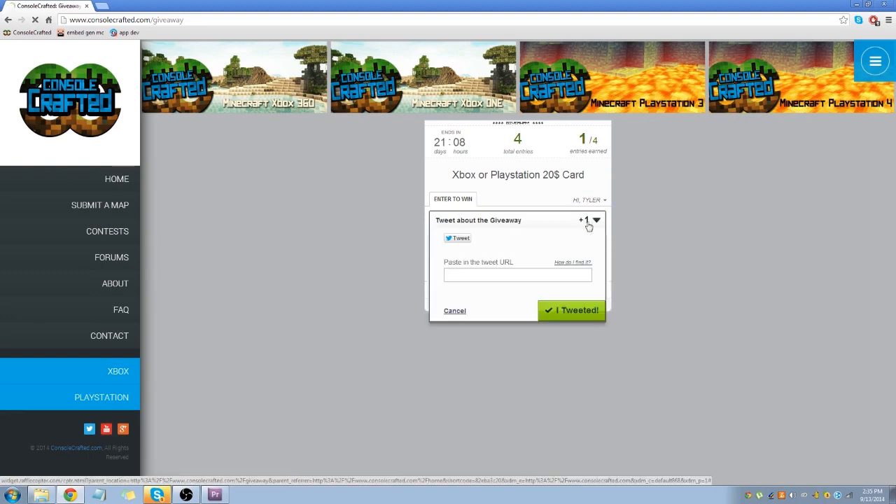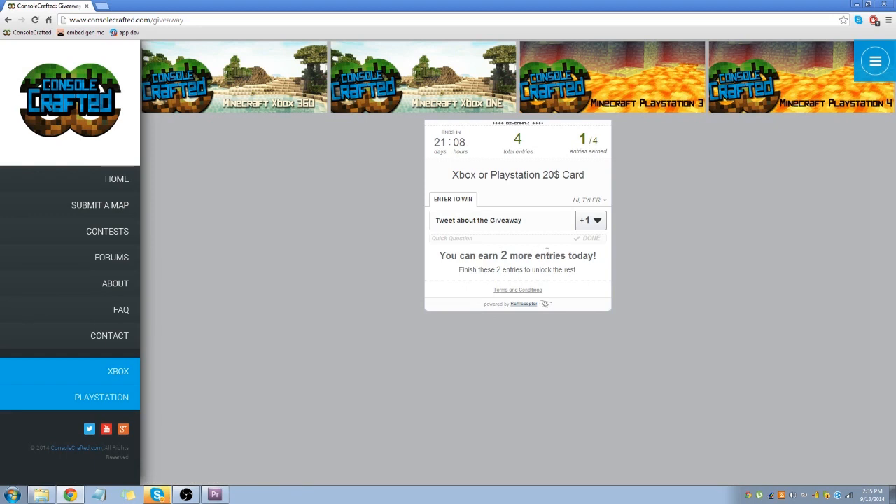You can get another entry by tweeting about the giveaway — just click tweet and post the URL of that tweet. If I verify that, I'll get two more entries. If you come back daily you can get daily points and keep getting more entries. The thing I really like about this is I have no say in who wins — it randomly assigns a winner and emails them automatically, so there's no faking the giveaway.